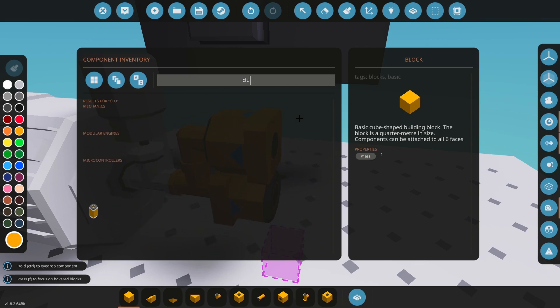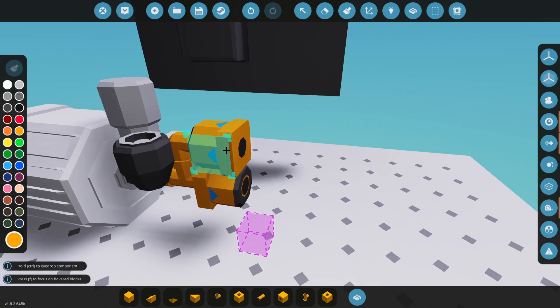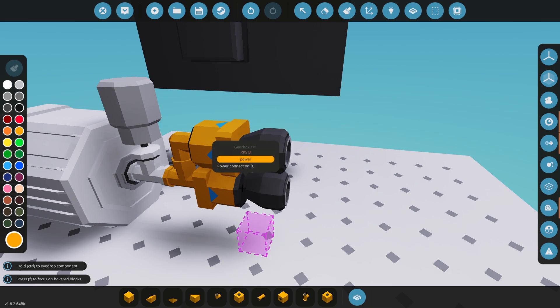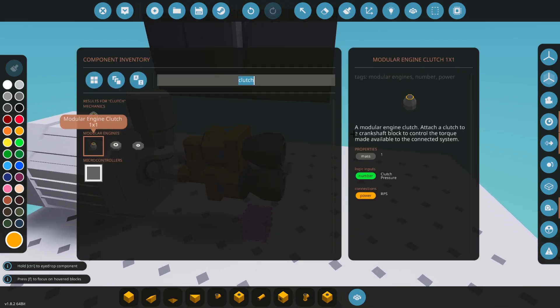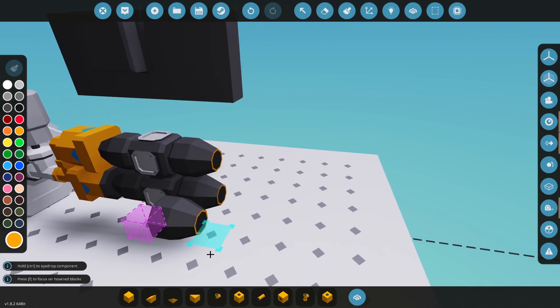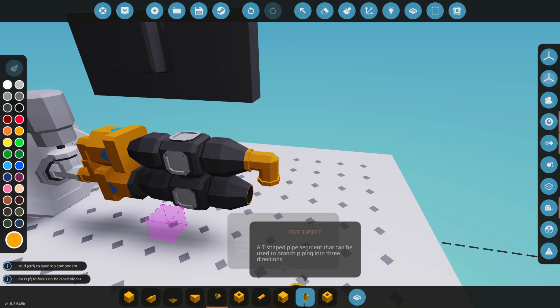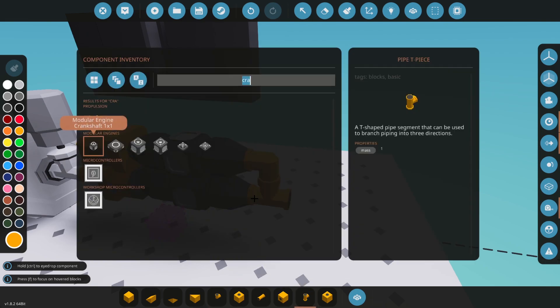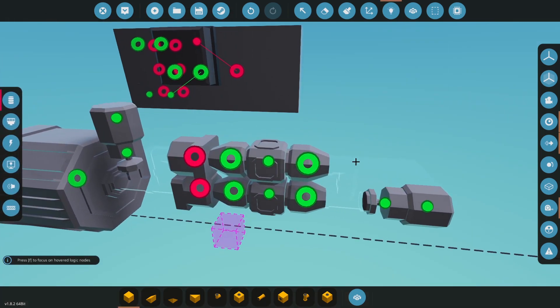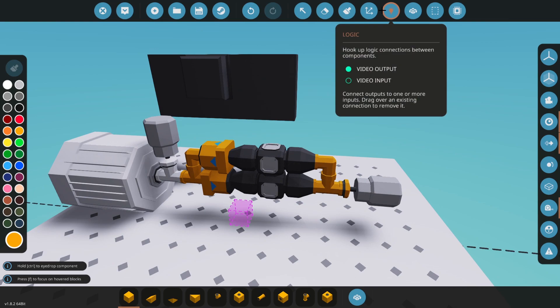Now we need a clutch. We're using modular engine clutches for very good reason. So we've got our modular engine clutches, we'll get some crankshafts, some more modular engine clutches, and then we just join them back together and get a torque meter — and there we go. That's it. That's the entire thing done.